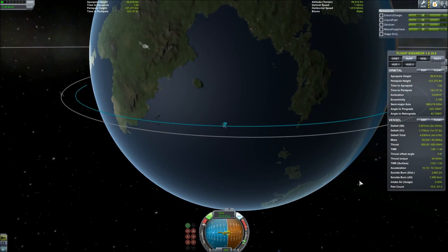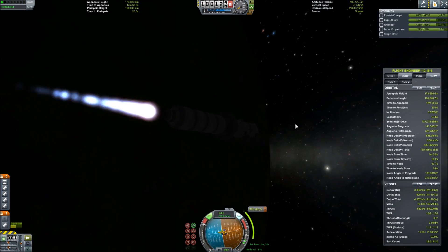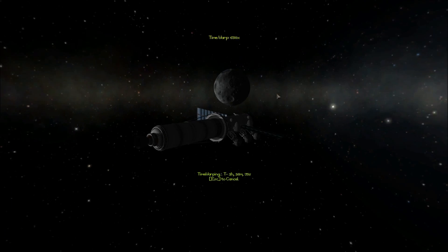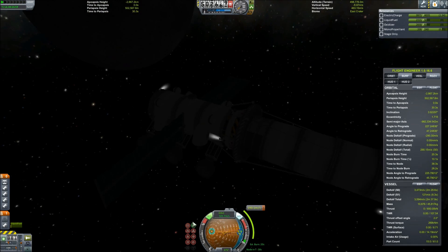If you haven't seen parts one or two of my videos, go ahead and click on the links right now and check those out before you get into this one. We're fast forwarding through a lot of the initial orbital mechanics in the launch phase here. As you can see, we've already taken off and gotten into a circularized orbit around Kerbin.